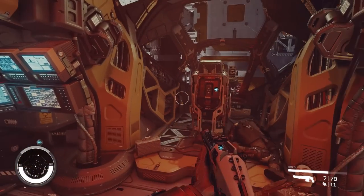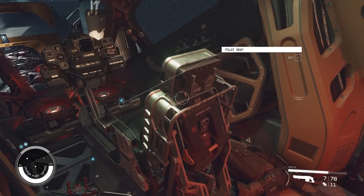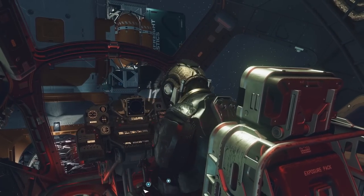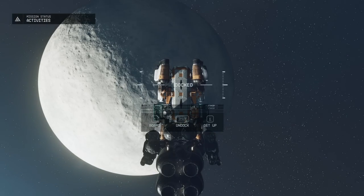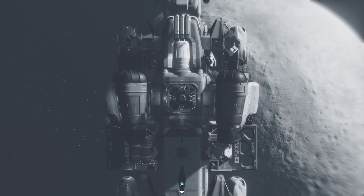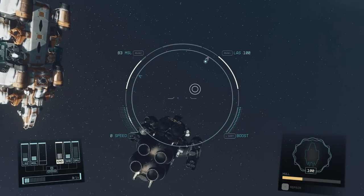Once that's done, sit in the pilot's chair. Undock and now you control the ship. However, you don't fully own it yet. To do that, you've got to go down to a space dock on a main planet and register it.